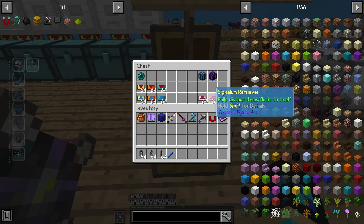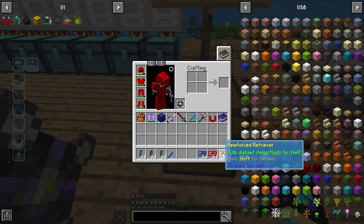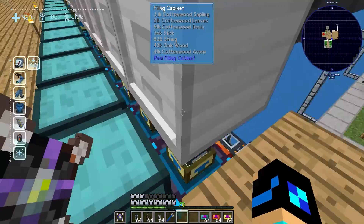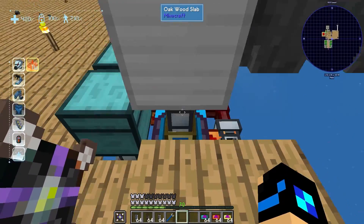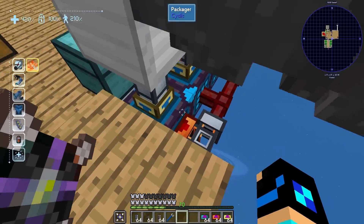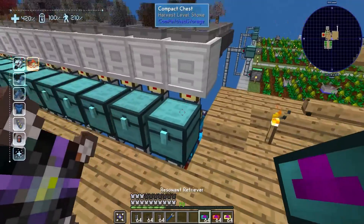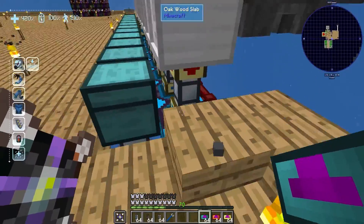What you're mainly going to need are these things right here. These are called retrievers. What these do is they basically pull anything from, say, the filing cabinet through this filter, which then gets filtered into the packager. So these act like a filter as well as a servo in one.